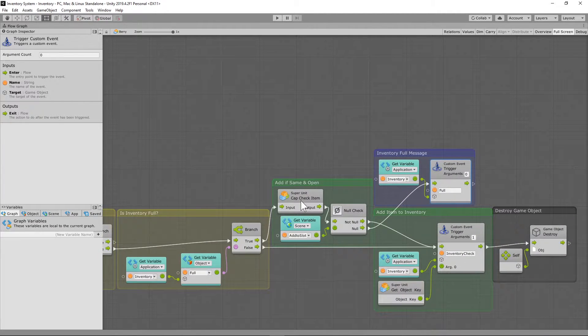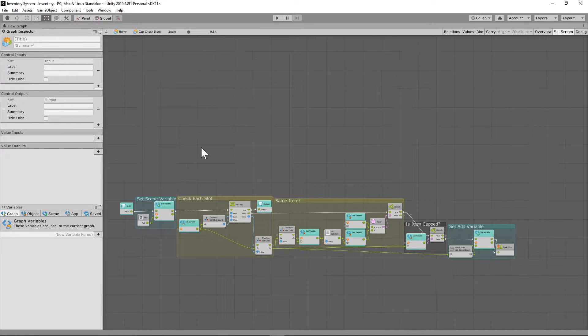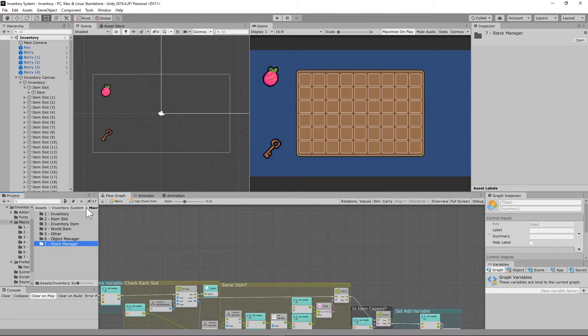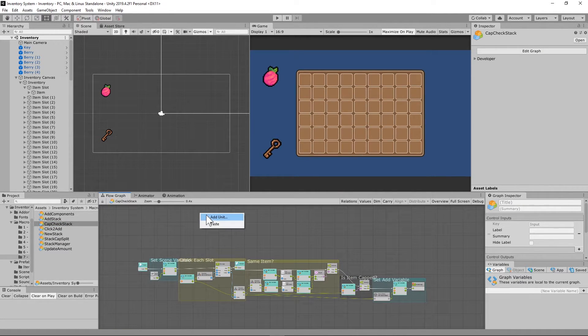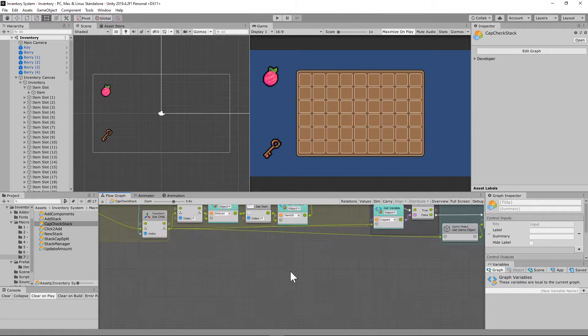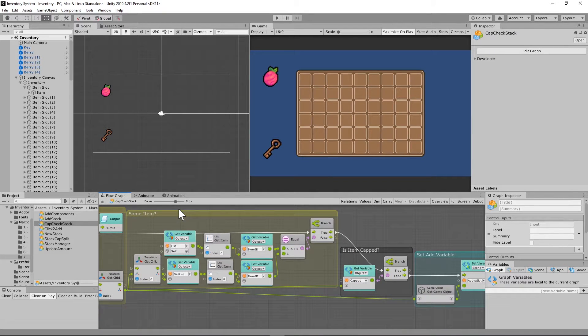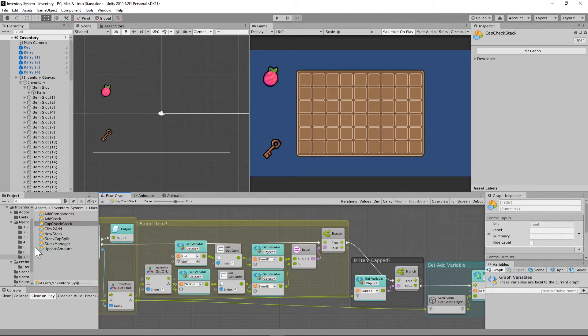Now grab all of that and right-click to copy the selection, because we need to make a new flow macro that looks almost identical. Under the macros folder, under the stack manager folder, create a new flow macro called 'cap check stack'. Right-click and paste — you'll see something very similar. We just make one small change: in 'cap check stack', we check the list object variable on stacked items, checking the first item in the list instead.